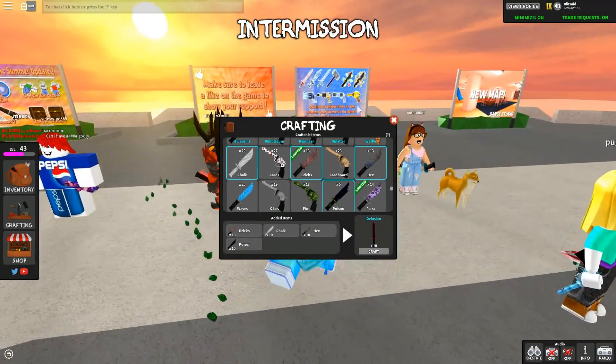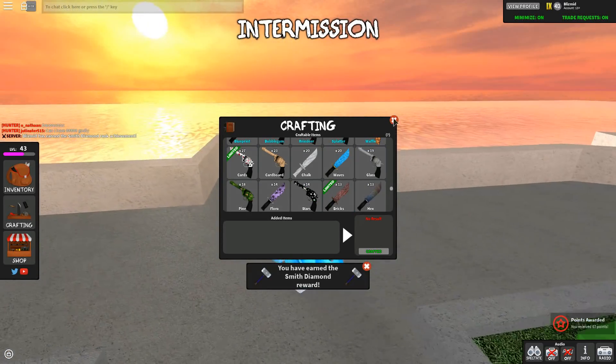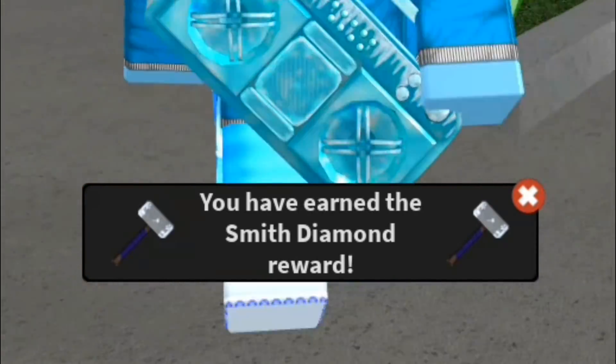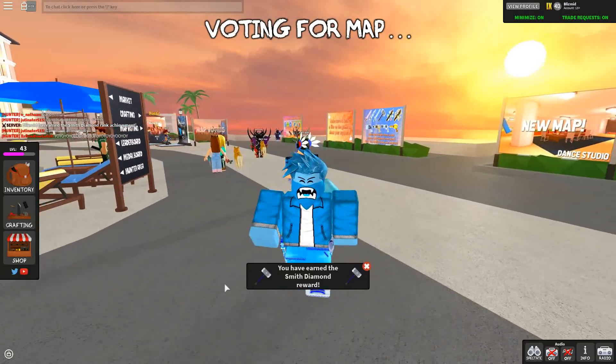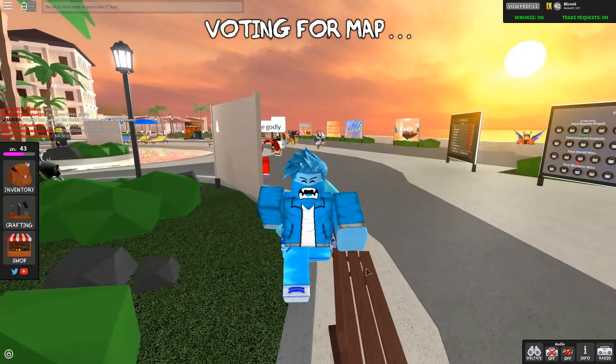Let's do this guys — three, two, one — boom! You have earned the smith diamond reward. It is now in our inventory as you guys can see. It says 'you have earned the smith diamond reward.' We're gonna exit out of that.